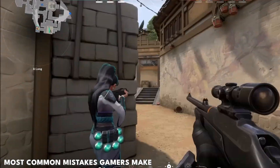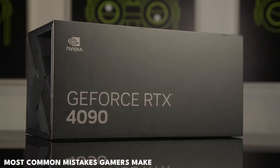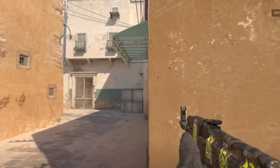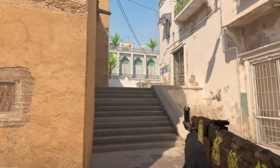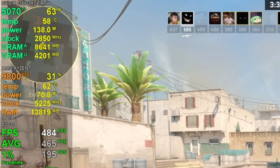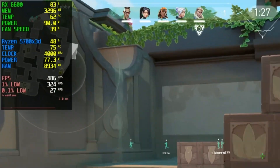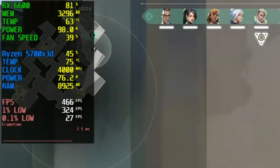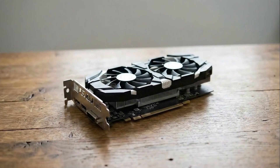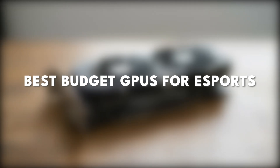For eSports games like Valorant, CS2, and Fortnite, buying an expensive graphics card is one of the most common mistakes gamers make. These games don't scale the same way AAA titles do, and throwing more GPU power at them often does nothing for your FPS. What actually matters is choosing a graphics card that's efficient, consistent, and well-suited for competitive play. Today, I'll break down the best budget GPUs for eSports, so you can get high frame rates where it counts without overspending.